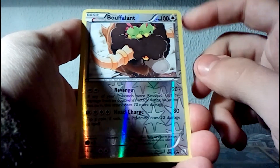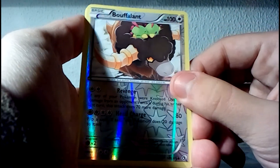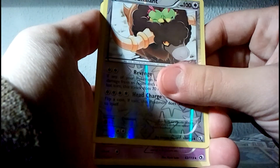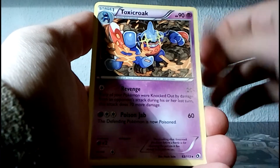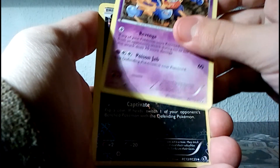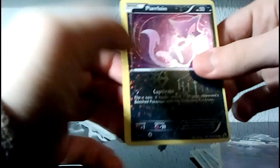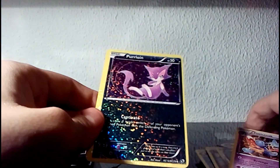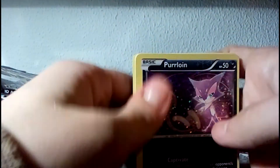Oh, that's very nice! We have three Reverse Holos. Normally it doesn't have a reverse holo. Our rare is a Toxicroak. And our Radiant Collection is Purrloin. I was hoping for some Ultra Rares from Radiant Collection. Still, that wasn't bad — we had one Ultra Rare, Reshiram EX, which is actually a pretty card. It's very awesome — look at that.